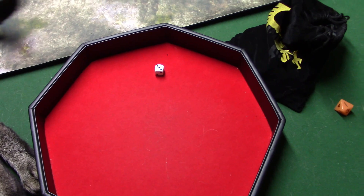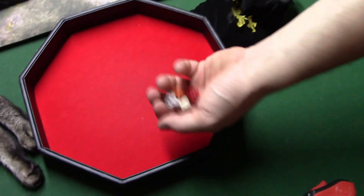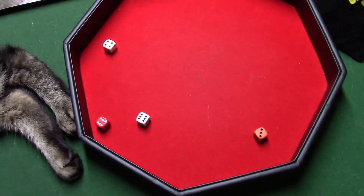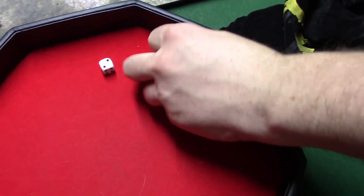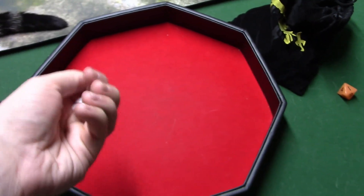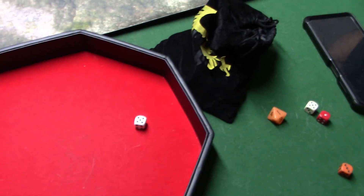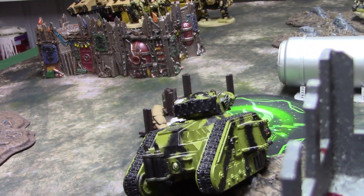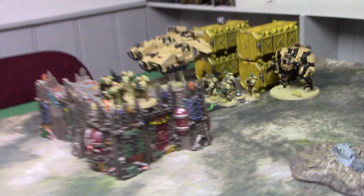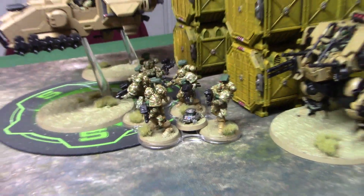The Leman Russ Demolisher with the supercharged plasma and Demolisher cannon targets the Incursors, which activates the close combat support ability of the Invictor Warsuit. Once per turn, in your opponent's shooting phase — when a friendly Adeptus Astartes Phobos infantry unit within six inches is selected as the target of an attack — you can use this. After the enemy model has finished making its attacks, this model can shoot as if it were your shooting phase, but can only target that enemy unit.